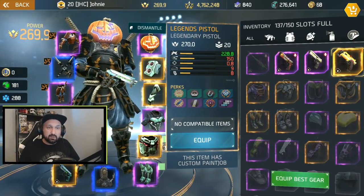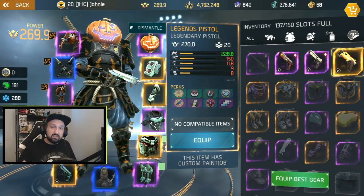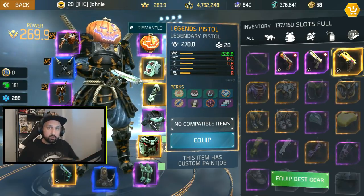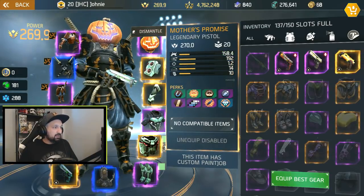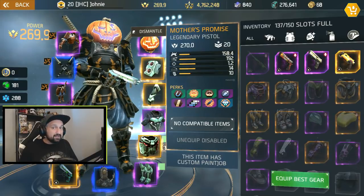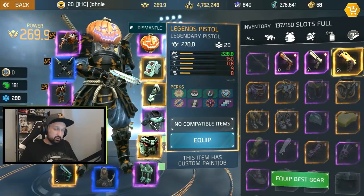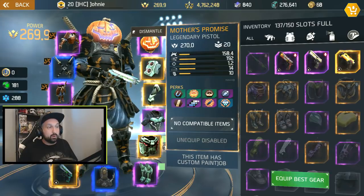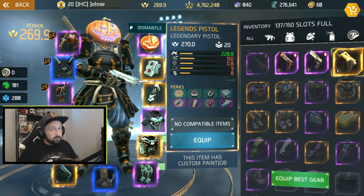Now the fire rate — I think we should not really compare it because the Mother's Promise is a burst pistol that shoots two bullets at once. The accuracy is 0.8 for the Legends pistol and 1.2 for the Mother's Promise. The range is 14 meters on the Mother's Promise versus 9 meters on the Legends pistol. Magazine cap is 8 for the Legends pistol and 10 for the Mother's Promise.